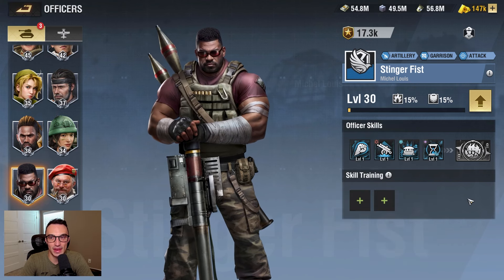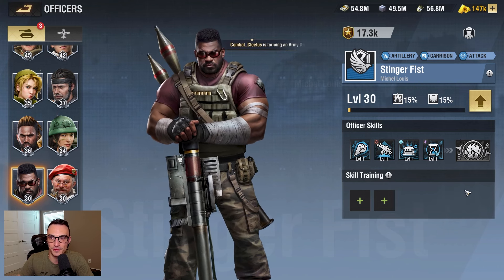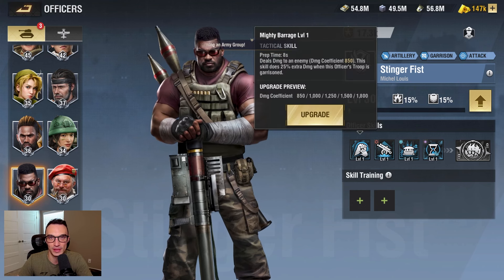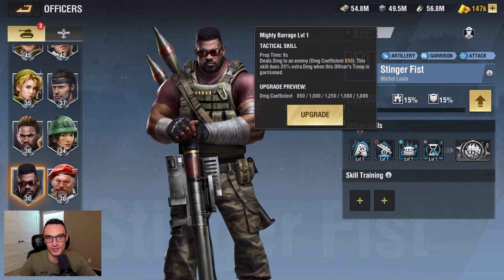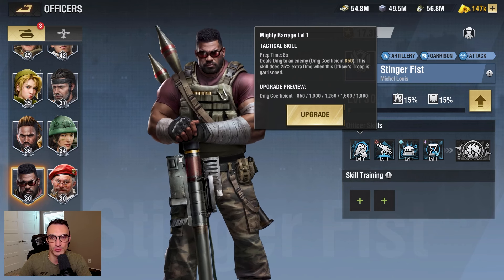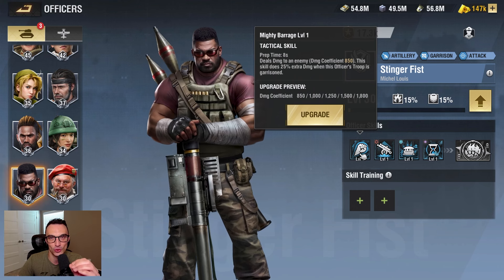On paper, that is a monster lineup of skills — that is a top of the line officer. This is going to be the first iteration of the generation four officers, and you can see we're only upticking from here in terms of damage coefficient. We're already up to 1,800 now. It went from generation one officers having some with 1,050 damage coefficient, and fast forward to the present, we're now up to generation four officers with 1,800 damage coefficient. That is wild.